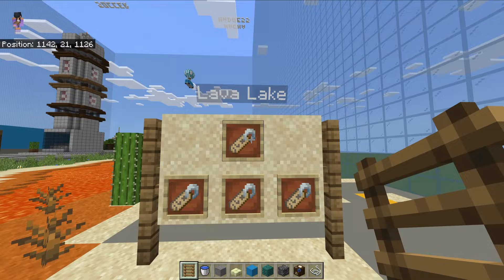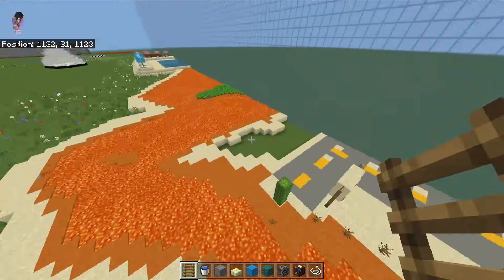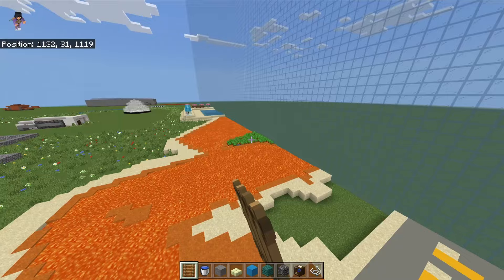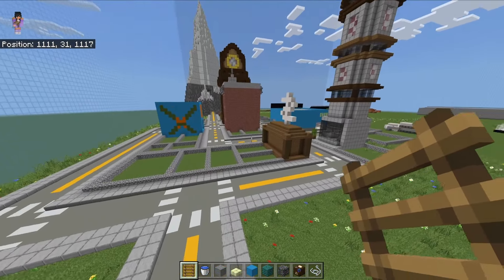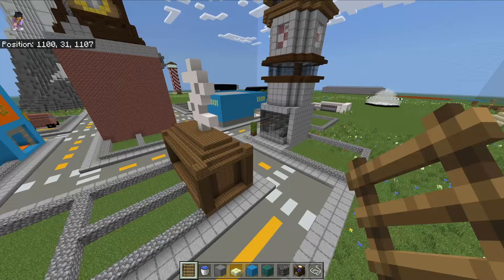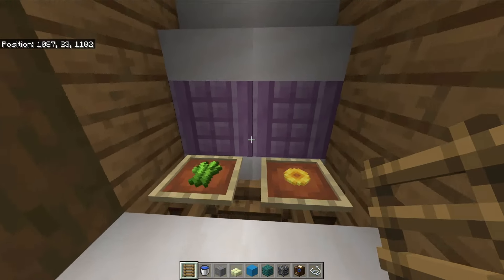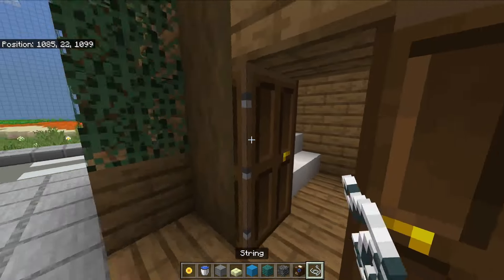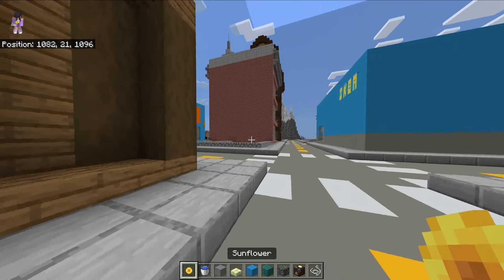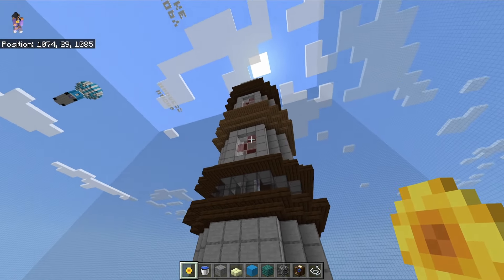Fiery Fields, Corner Cove, Lava Lake, Desert Drive - four names for this tiny place. There's also carrots growing there for whatever reason. Our main thing was the town which was going to be built up. We've got a bank here and a nice reference to sunflowers from a world I might show later. This tower was built by my brother.